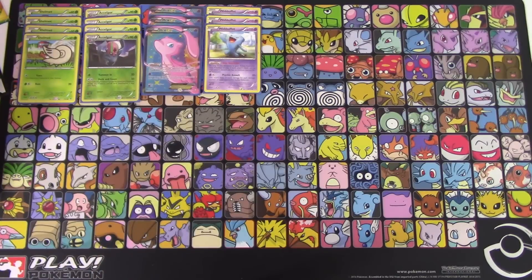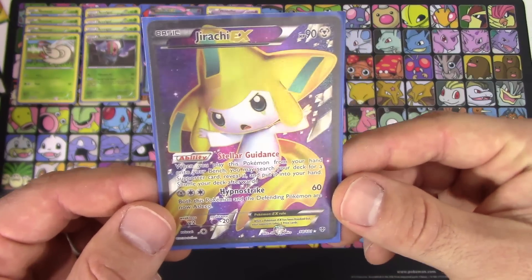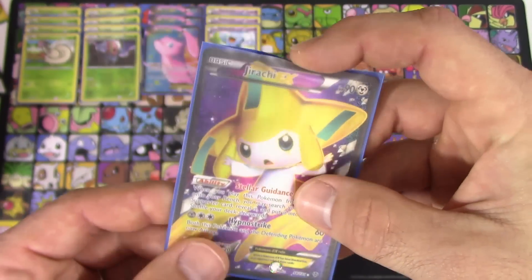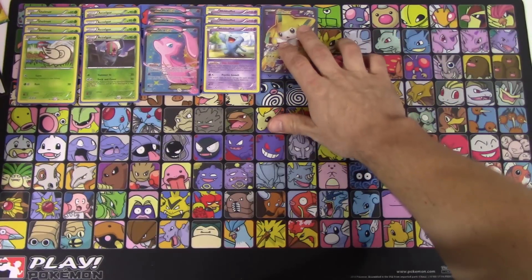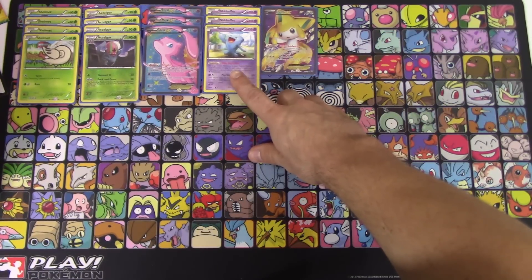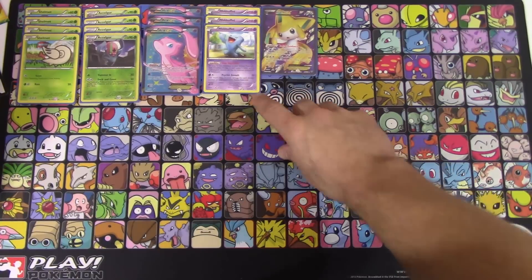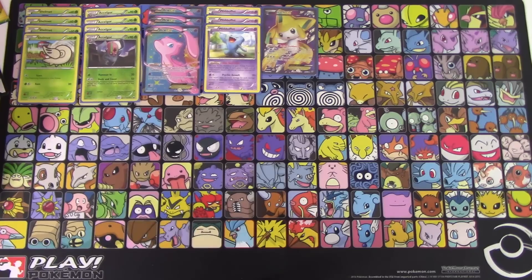Even though Trevenant locks your opponent out of items, they are weak to dark and Garbodor is very popular in Expanded, so I think Wobbuffet is a much better choice — 110 HP, definitely hard to take down, and it is a basic Pokemon. The final Pokemon in the deck is one copy of Jirachi EX. Sometimes you need a supporter and you're just going to have to wish upon a star. With the Stellar Guidance ability, get yourself a supporter card — as long as Wobbuffet is not in the active position. Do not try to play Jirachi if Wobbuffet's in the active position.